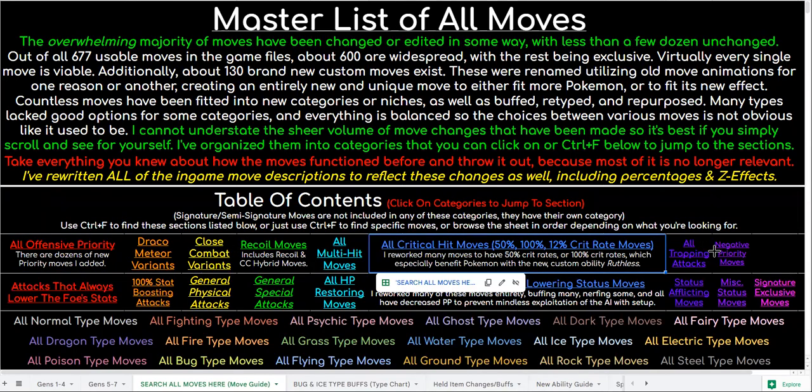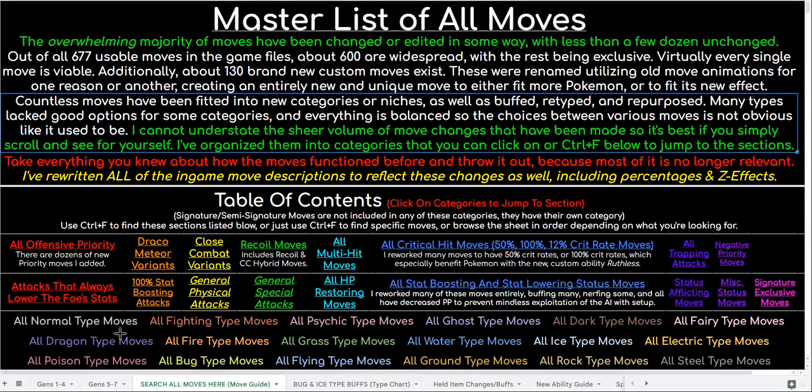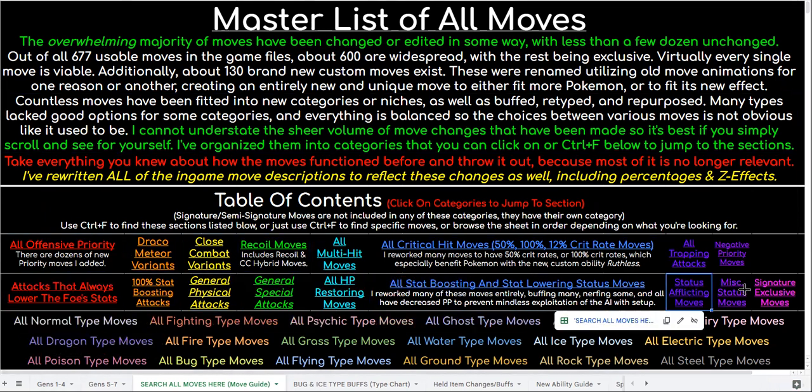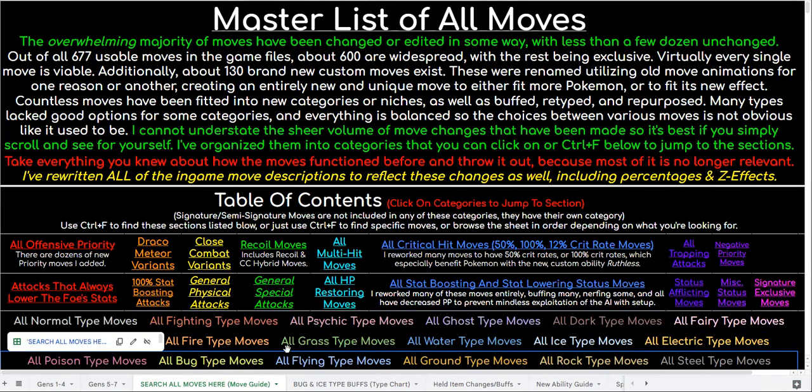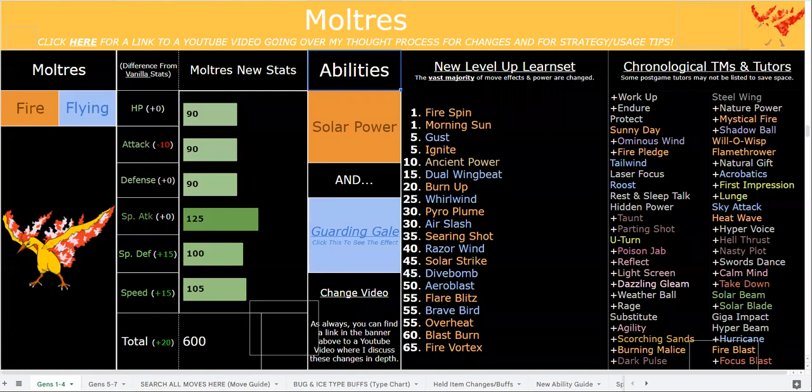There are also new abilities that will often link to move buffs and changes. It does take a lot of time and effort to organize all of these, so please don't let that go to waste — and don't do yourself the disservice of not looking at them, because it's really important to get a grasp on how the Pokemon are all functioning now.